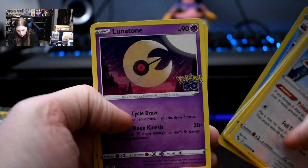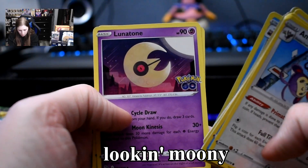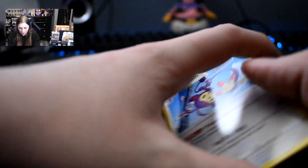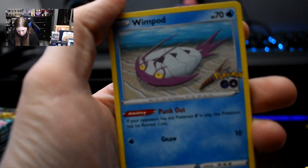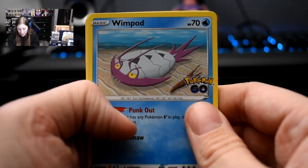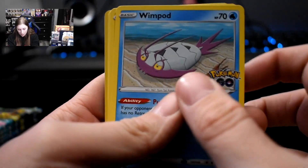We got a Slowbro, you know, peering off into the distance thinking about life. Relatable. Got a Lunatone looking moony. And another Ivysaur. The Ivysaur loves me. I feel like I had the same situation happen with my last unboxing where I had a whole bunch of the same cards. I guess it's Wimpod's turn now. So we got Wimpod, Pikachu again, Squirtle, Meltan, and a Reverse Holo Sylveon — look at that shine.